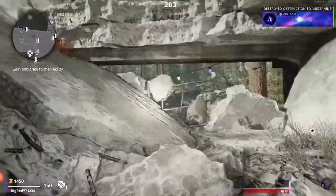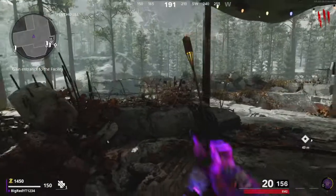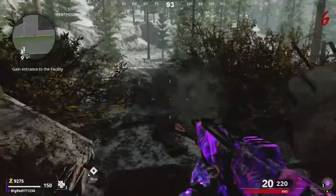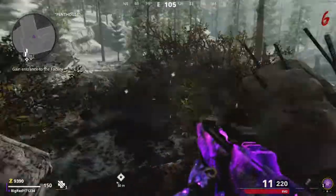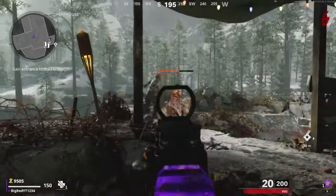Now, the reason we are going to use this spot over other spots in the game, like the Colonel's Office in Firebase Z, or the tunnels in Mauer der Toten, is because of how little time it takes to get here. It only takes us to the end of round 2 to get here. This spot also has a faster zombie spawn rate than anywhere else in the entire game.